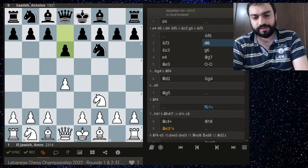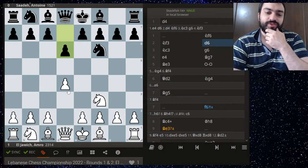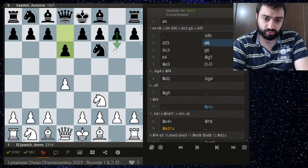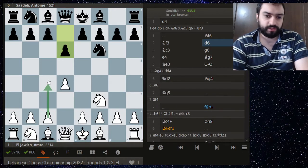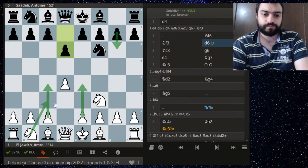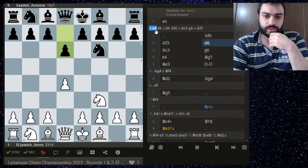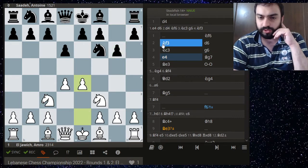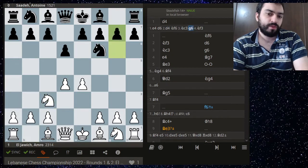We have d4, knight f6, knight f3, d6. This is a bit of a weird move against the queen's pawn opening — you have the possibility of transposing into the Pirc after e4 and knight c3, which is what happened in the game, or you could theoretically transpose into some King's Indian Defense as well. So it offers both ways. With knight c3, g6, and e4, this directly transposes to the Pirc.